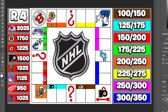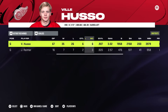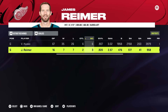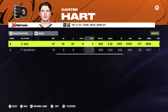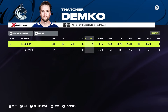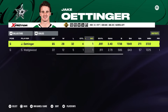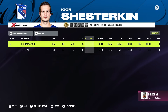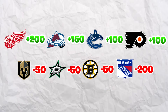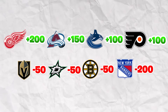Challenge four is a goalie shutout simulation. Detroit leads with nine total shutouts from Husso and Reimer, earning $200. Colorado gets five shutouts for $150. Vancouver and Philly each get four for $100 each. Vegas, Dallas, and Boston each get two shutouts and lose $50. The Rangers have only one shutout from Shesterkin and lose $200. Entering round five, Colorado leads at $2,175 while the Rangers fall to last with only $925.